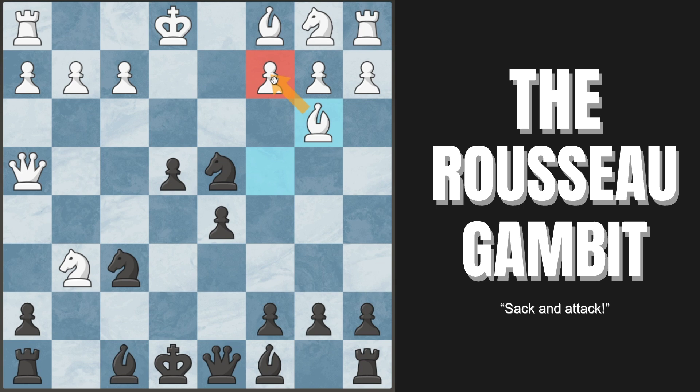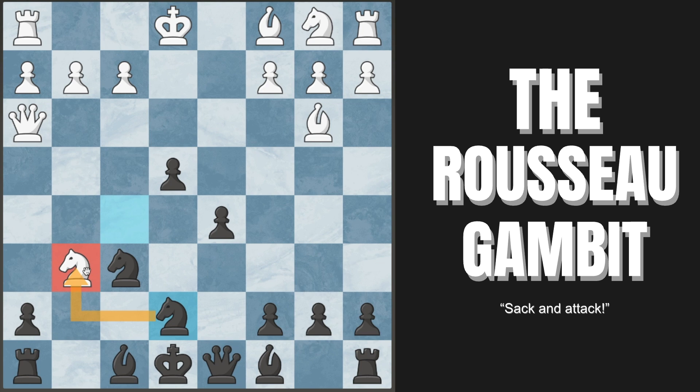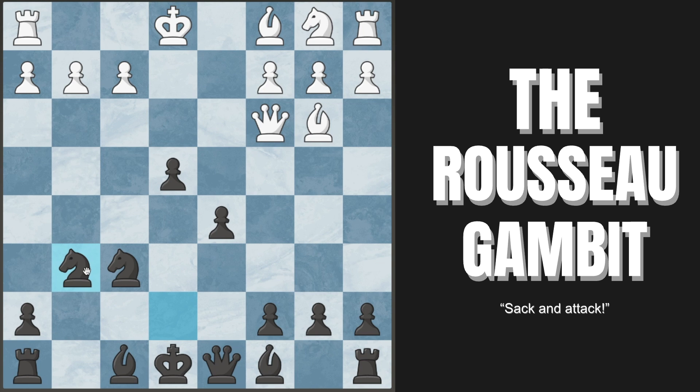A better try is bishop back to b3 to defend, but this still completely fails because of the nice knight to f5, attacking the queen again. They have to maintain the pin so their only try is queen to h3 — but we win with knight to e7, a discovered attack on the bishop, also attacking their knight. After they move, we capture, and there is no hope. We're simply up a piece and winning.